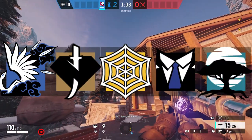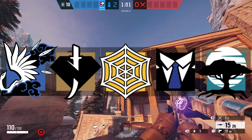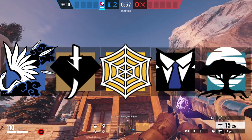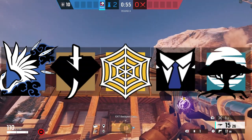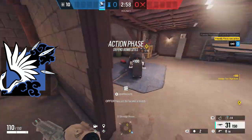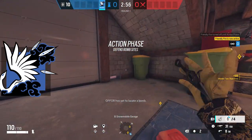So we have Azami, Cade, Yeager, Warden, and Malusi. Azami's going to be able to manipulate the objective, Cade's going to be anti-breach, Yeager will be anti-gadget, Warden's going to be pretty much anti-smoke, anti-flash, anti-entry almost, and then Malusi also is anti-entry. So we're going to go ahead and start off with Azami.